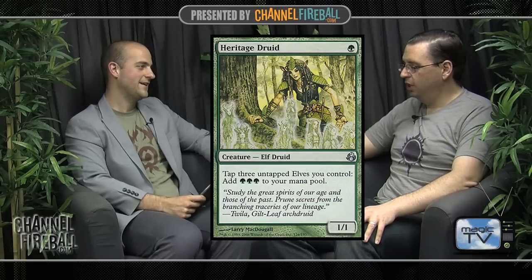Next on the list we've got a card that you did play a few times, and that's Heritage Druid. It kind of is a proxy for the whole elf engine along with Nettle Sentinel and Wirewood Symbiote. The whole elf engine is really fueled by this card — without it, it just wouldn't be an engine. With it, it produces boundless amounts of mana and lets you cast a million spells. It singlehandedly was responsible for Glimpse of Nature going from one to twenty dollars overnight.